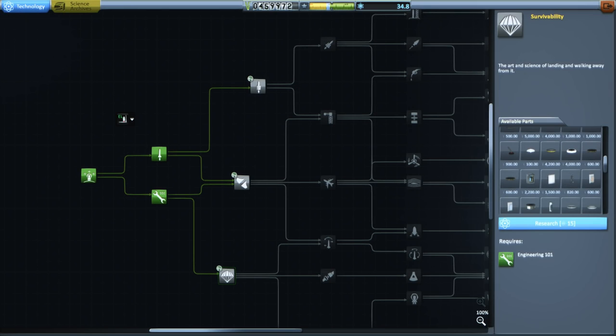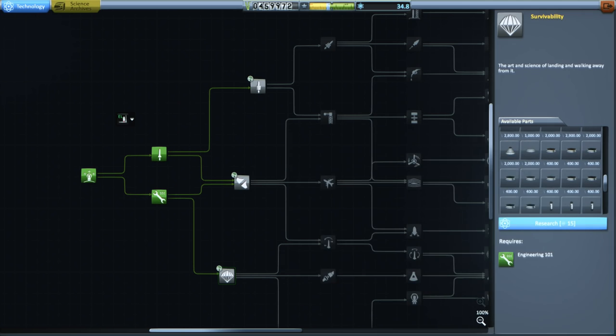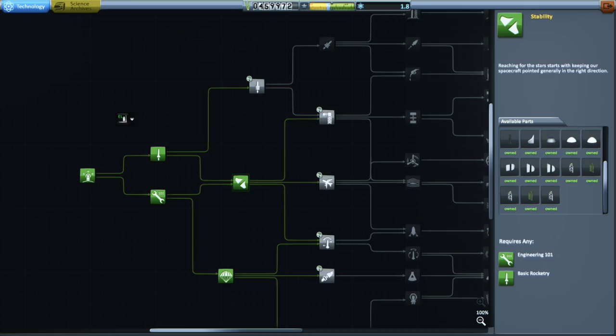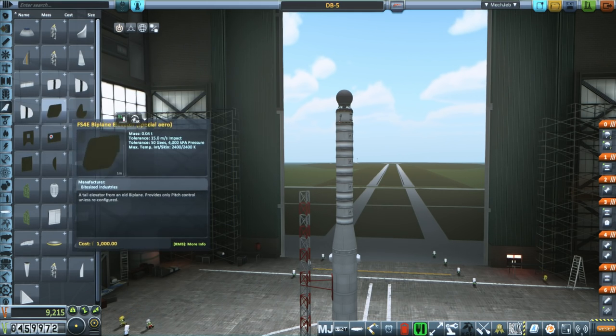As I unlock stability and recovery stuff using science gained from the previous mission, it does occur to me looking at the tech tree that we have the KSP Interstellar stuff, which is wildly more expensive than the normal parts in stock. So perhaps having rich fund rewards is not unreasonable. Anyway, we move on to orbital rockets.